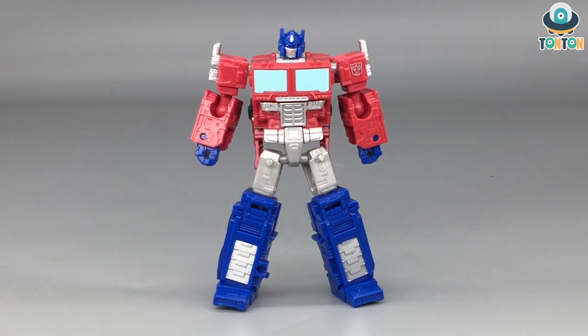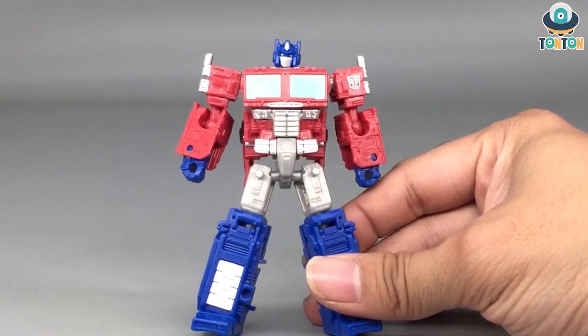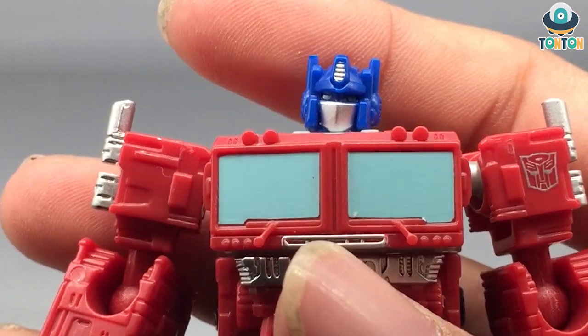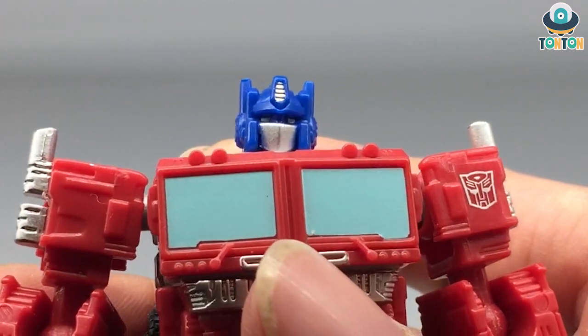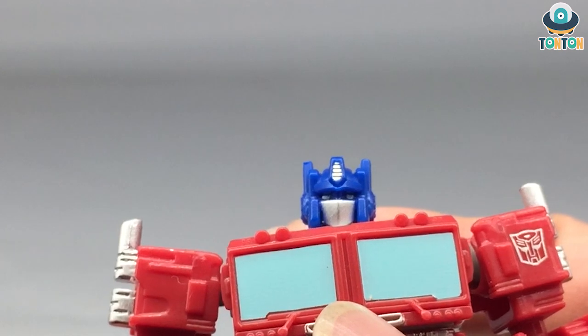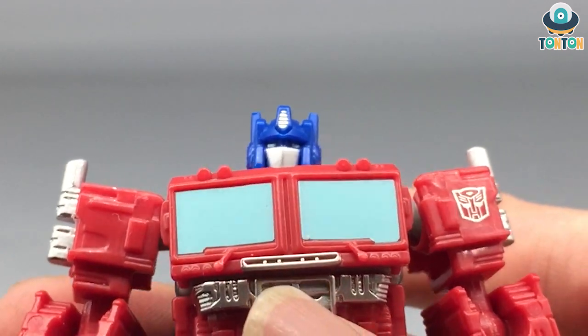The only new paint apps are on the legs; otherwise it's the same as the Earthrise Optimus we've seen before. So I'll focus on the head sculpt and hands, which are new parts. The head sculpt is still beautiful — you still get that classic blue color from Optimus, and the eyes are really nice and pop. Other than that, the level of detail is still amazing.